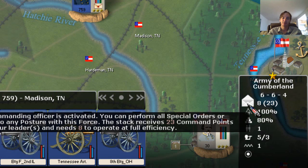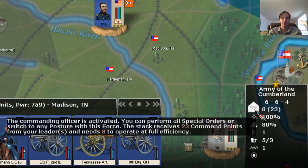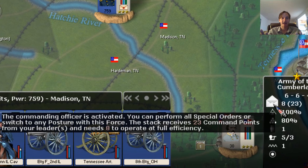The next thing is we have a white envelope that is open, and then two numbers, one of which is in parentheses. When the envelope is open, what that means is this stack — and specifically this leading general — is activated. An activated general, for instance, can choose to take an offensive position and moves faster, or takes the units faster as they're on the march.